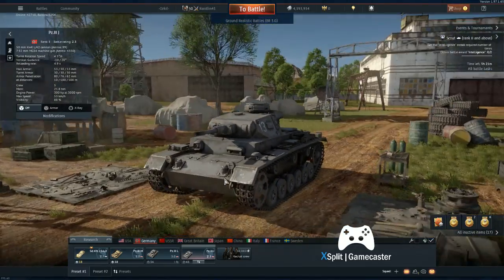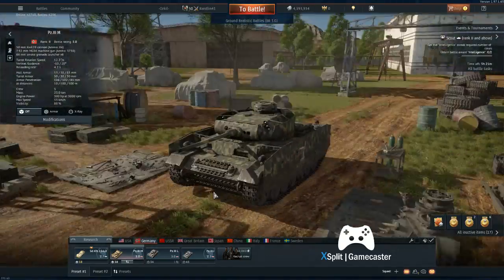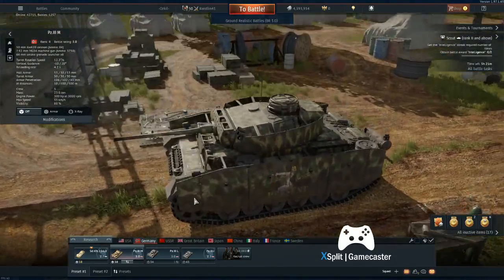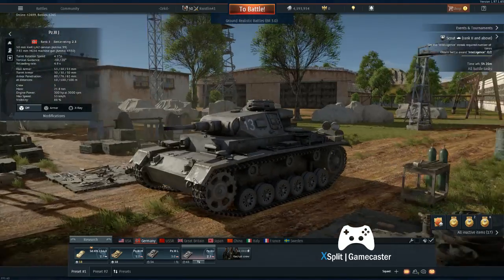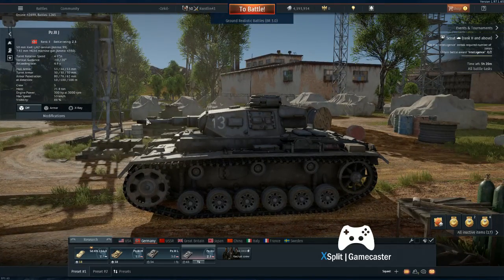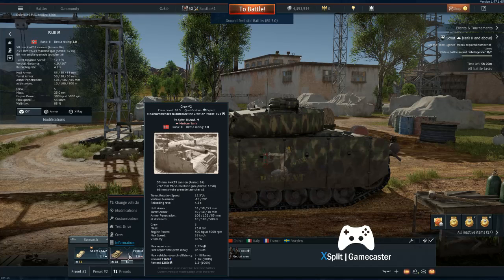I've got the Panzer 3J which is the low 2.3 BR, the Panzer 3L which is the 3.0, and the Panzer 3M. I'll explain the differences between them and why some are better than others, and then also where to shoot at them. The 3J has a 5cm KWK L42 gun with around 80mm penetration - decent for that tier but will bounce a lot off T-34s. The 3L has the long 5cm with considerably increased penetrating power. The 3M has exactly the same gun as the 3L, so it's no better or worse at killing things, but it is a lot more survivable and quite a forgiving tank in this tier.